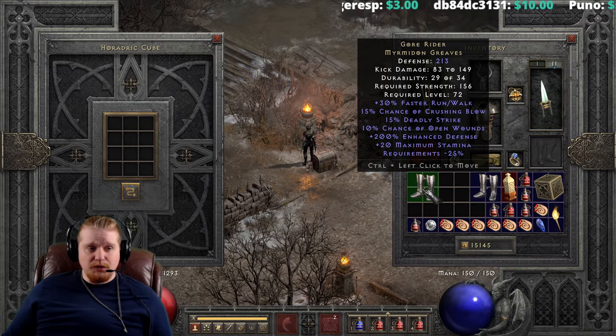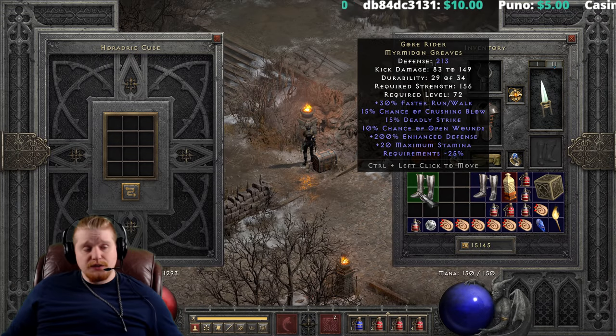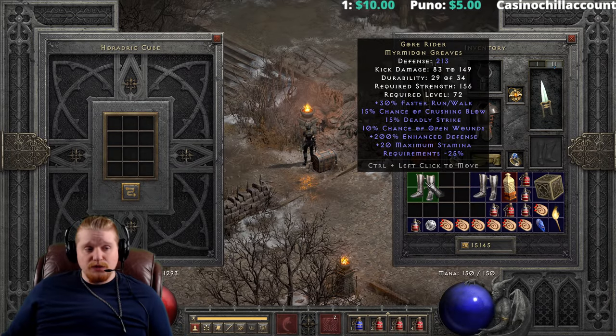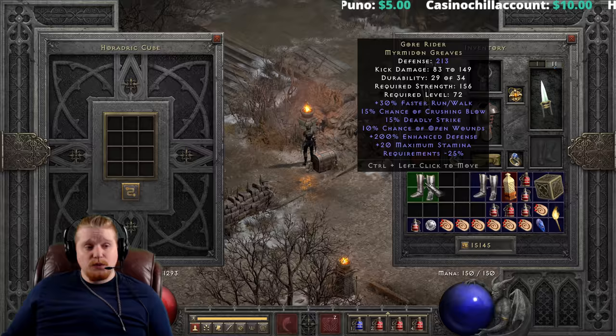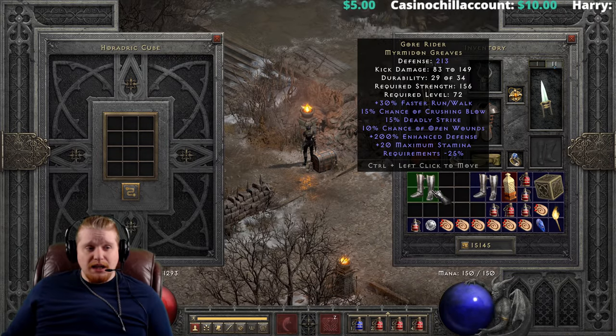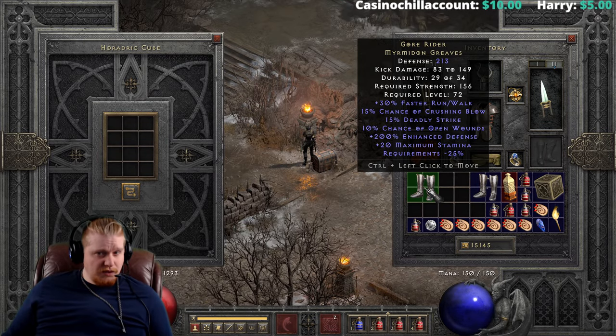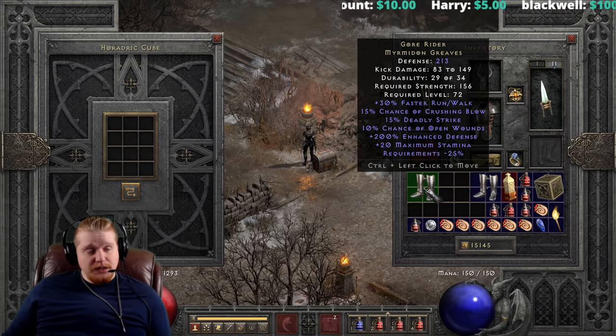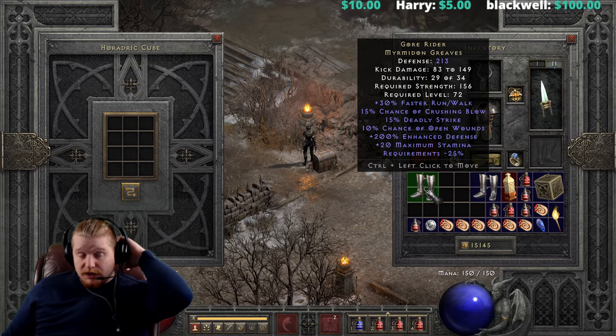There is another option in the Myrmidon Greaves slot — Shadow Dancers — but Gore Riders make a very persuasive argument because you get Crushing Blow, Deadly Strike, and Open Wounds. If you're specifically a kick Assassin, Deadly Strike actually doesn't work on kicks — similar to how it doesn't work on Vengeance — but you do get the Crushing Blow and Open Wounds.